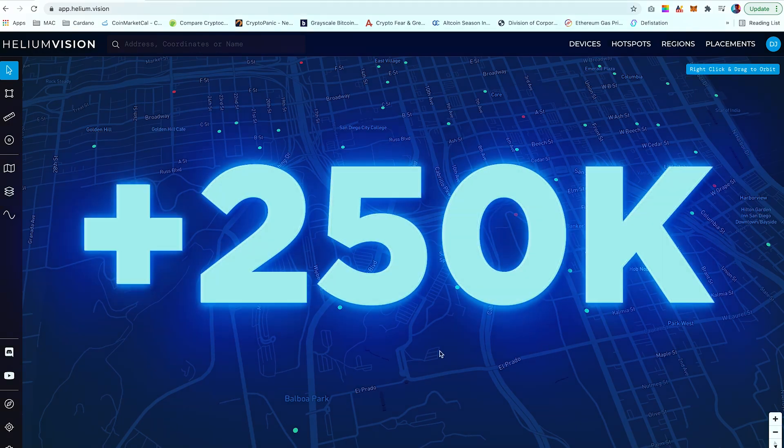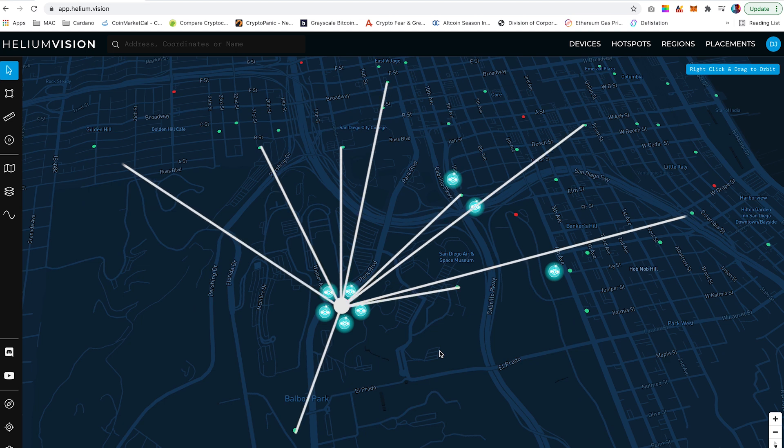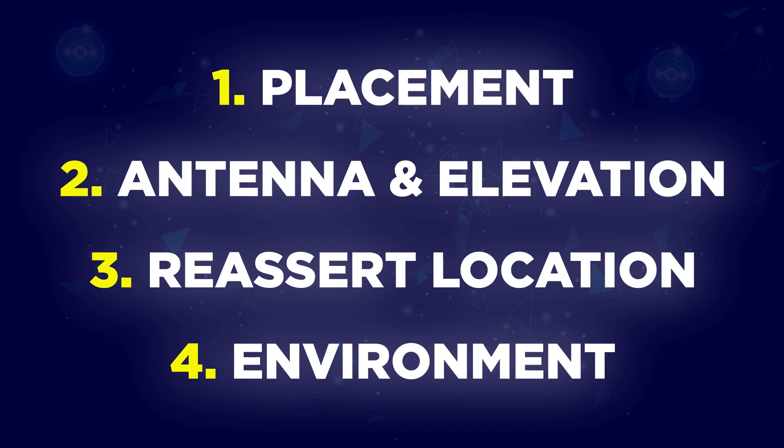With more than 250,000 hotspots bound to join the network in the next few months, more HNT will be distributed amongst all live hotspots, which can cause miners to earn less HNT. Many might see this as a setback to earning rewards, however it is important to note that hotspots are not distributed the same amount of HNT — they are distributed for their efforts to provide better coverage to the network. So when you deploy your miner and if you are struggling to gain high rewards, then you need to re-evaluate your miner setup. You can do this by taking a few strategic steps.